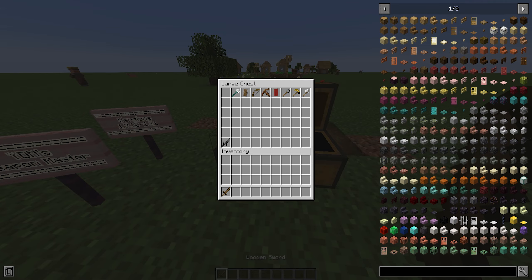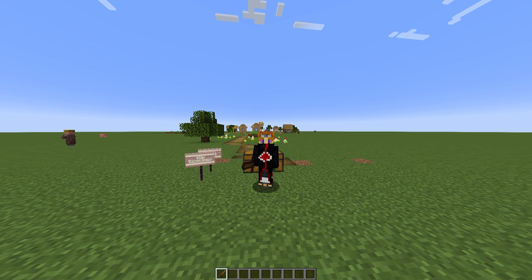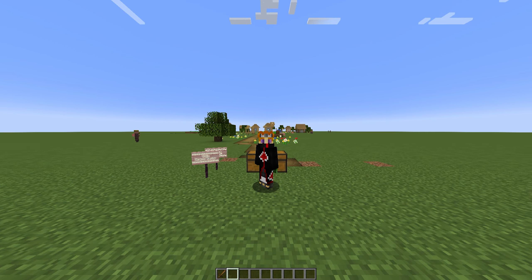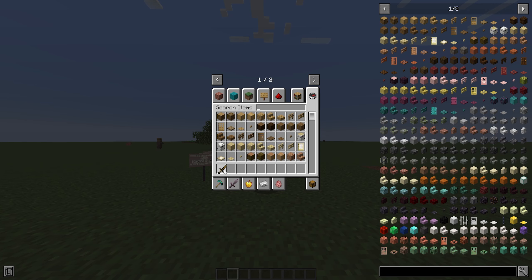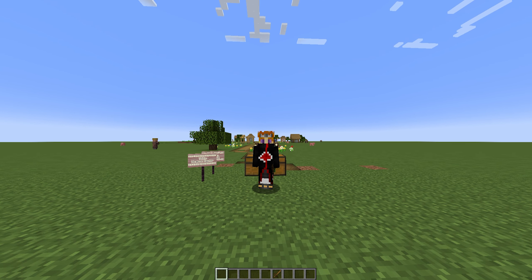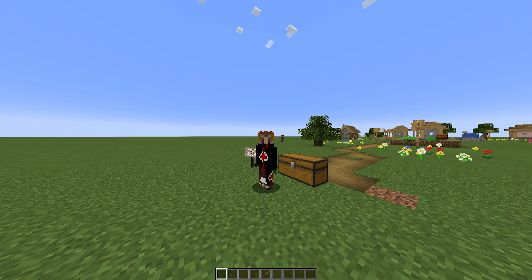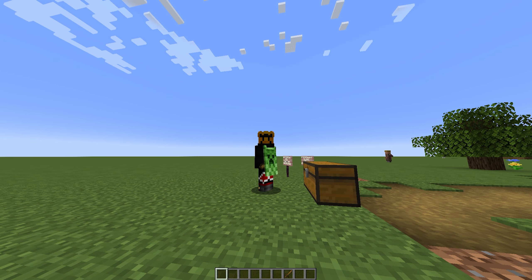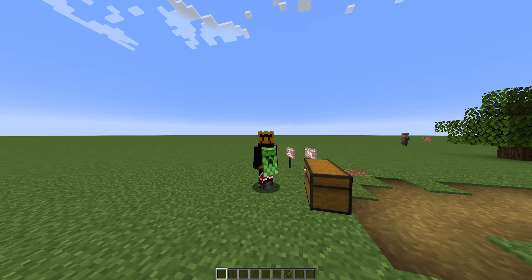First off I'm going to put in a wooden sword just to show you. As you can see it's on my character, but if I switch slots it'll actually appear somewhere else on my person. I'm not entirely sure which slot maps to which position exactly, but if I move it to the middle slot it's now sort of on my hip, and if I move it to that other slot it's on my other side.